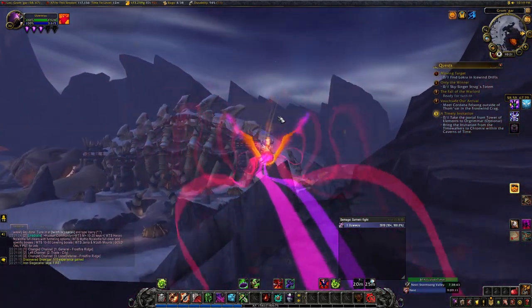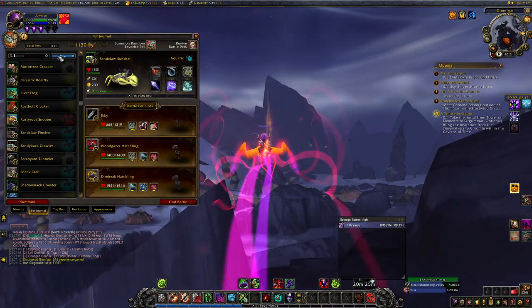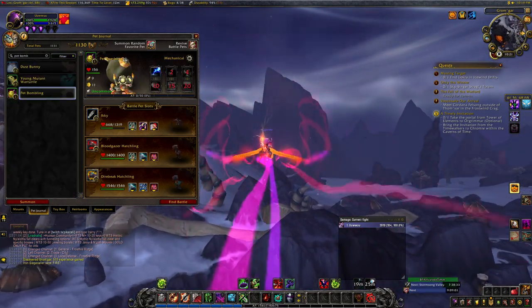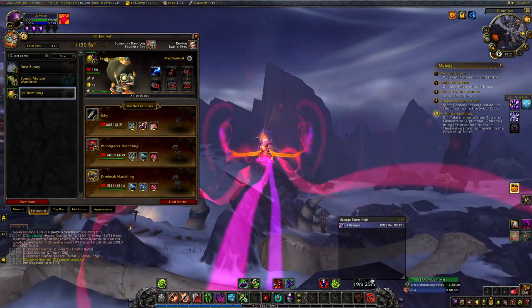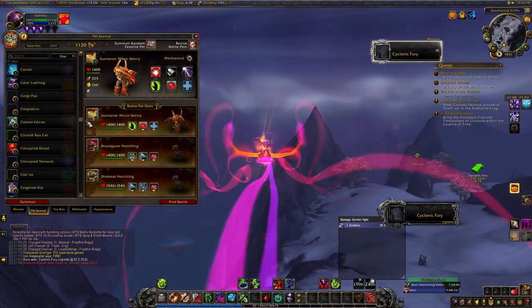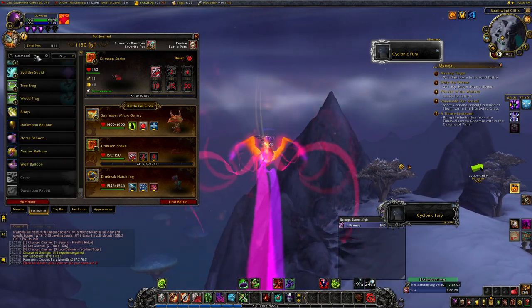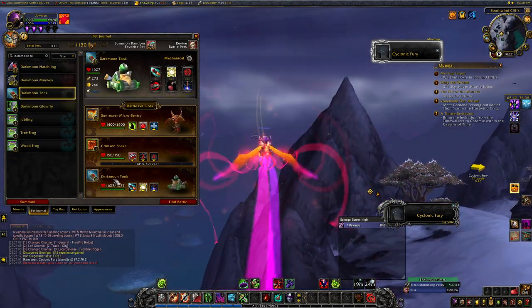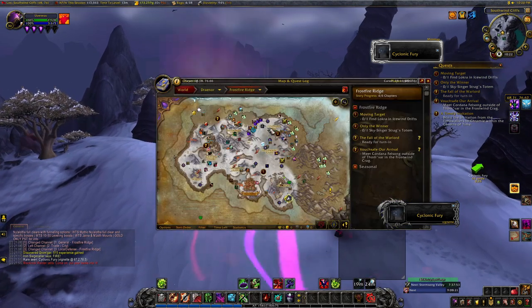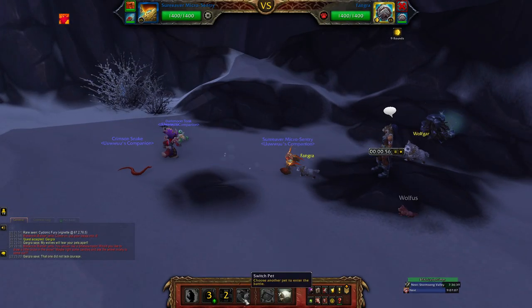Draenor has pet battle quests all over the zone — a total of 6 of them. So I wanted to fly around to each of those quests to see how many levels I could get and see if it was efficient. I started off in Frostfire Ridge, since I play Horde, and headed to Gargra. Now all of these pet battle trainers I faced, I used a team that would allow me to power level a level 1 pet, so you can do the same if you'd like. For Gargra, I used a Sunreaver Sentry with the second ability for each column, then a level 1 pet I wanted to power level, and then any level 25 pet. With the Sentry, I would use Supercharge and follow that with Haywire, which would kill Wolfus.